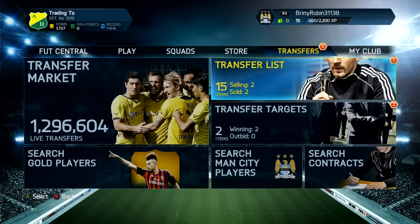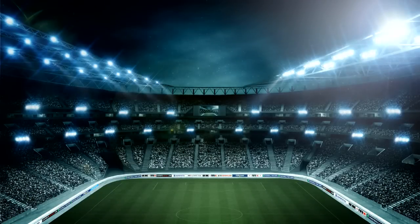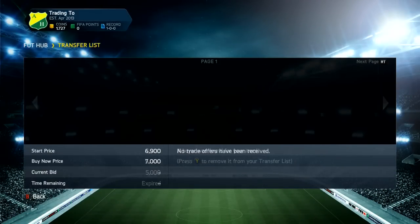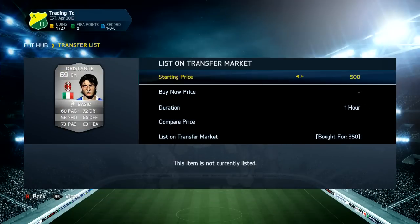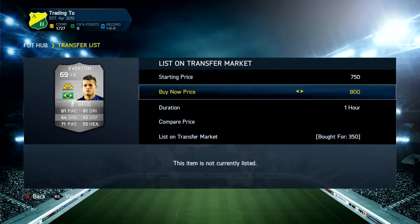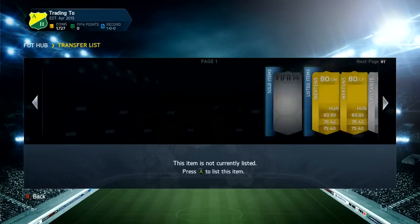Like I was saying, we've got this Mertens here for 3k — going to list him up for 7k, or 6.8k to actually undercut myself. As you can see by the next deal, we're actually picking up some very nice deals. Both of the Walcots did sell, and obviously we went and picked up a load more silver players.